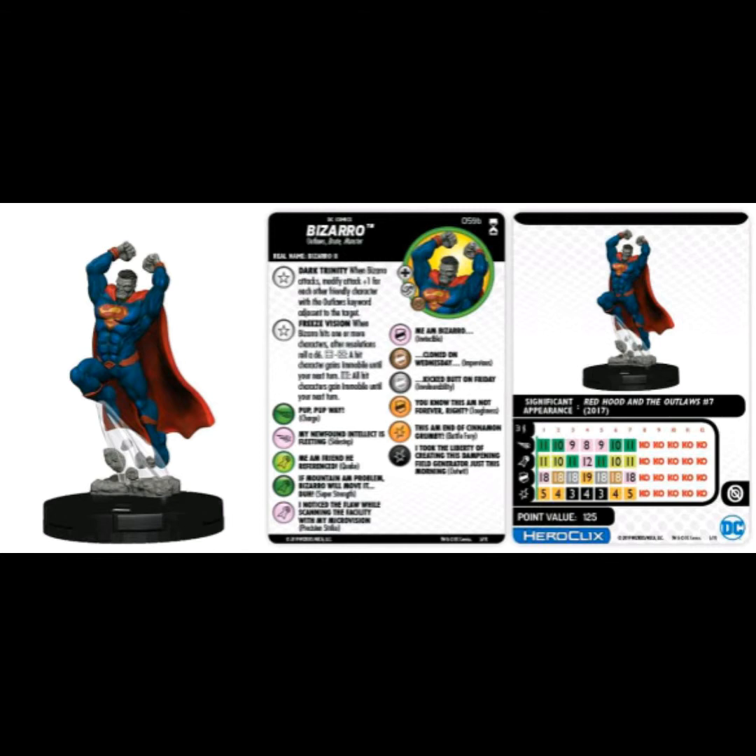He also has Improved Movement through blocking. The Dark Trinity trait is going to be good depending on how many Outlaws are in the set. Freeze Vision is good in just about any situation — making somebody Immobile can definitely stir the game up. Team ability looks like the Outsiders team ability, if I recall correctly.